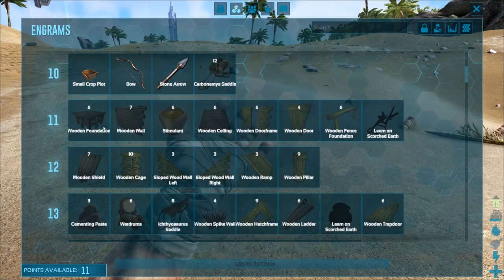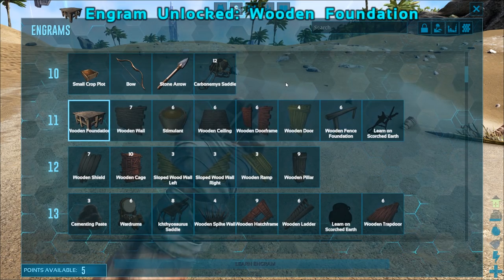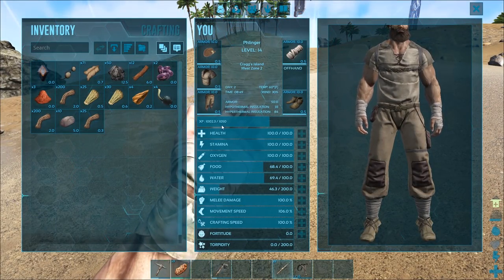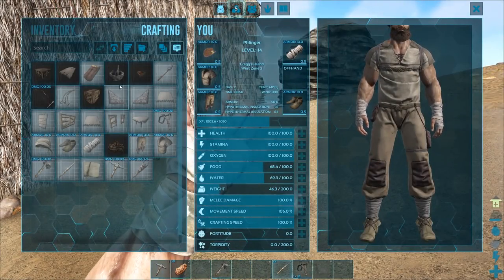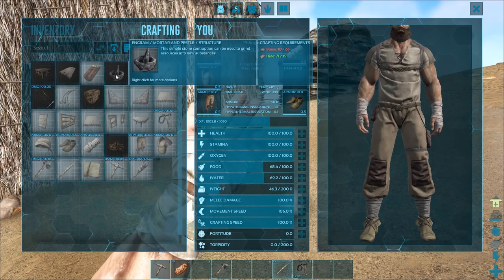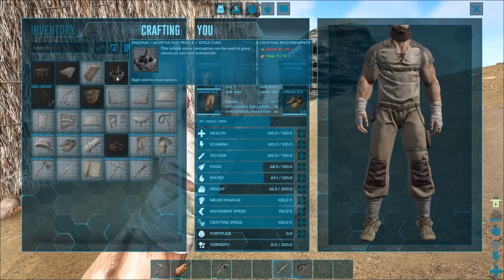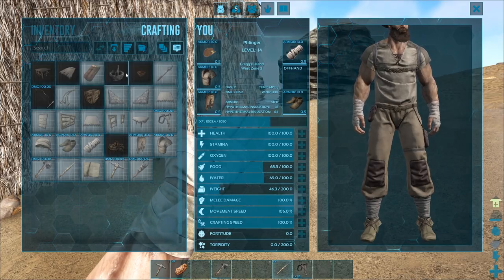We're going to learn the wooden foundation because we're going to be converting some of our stuff over to wood in order to be pumping out the XP machine where we can get tons and tons of XP. First off, we're going to make a Mortar and Pestle. Mortar and Pestle requires stone and hide. The Mortar and Pestle takes 15 hide, and the bed takes 40 hide. We've got enough for both.